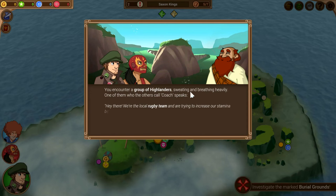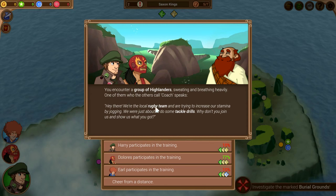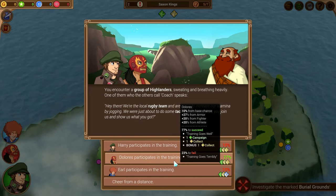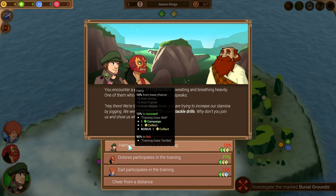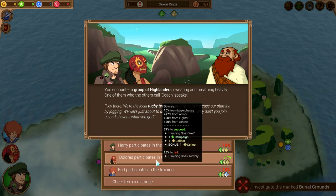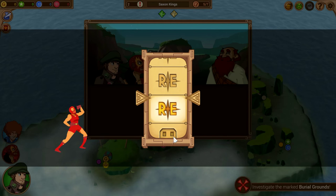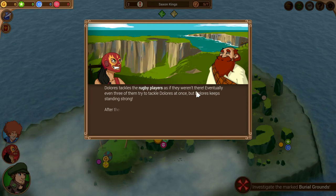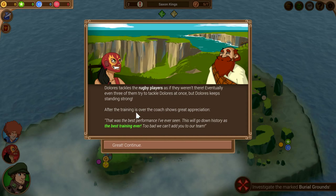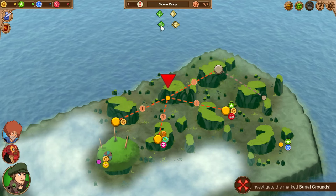You encounter a group of Highlanders sweating and breathing heavily. One of them, who the other calls Coach, speaks: 'Hey there, we're a local rugby team trying to increase our stamina by jogging. We were just about to do some tackle drills — why don't you join us and show us what you got?' Harry participates in the training with only a 10% chance to succeed, but Dolores is at 77%. Dolores tackles the rugby players as if they weren't there — eventually even three of them try to tackle her at once, but Dolores keeps standing strong. The coach shows great appreciation: 'That was the best performance I've ever seen.' We got some more tokens from that and resolve is doing all right.